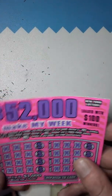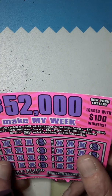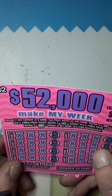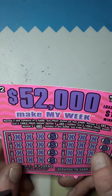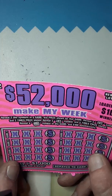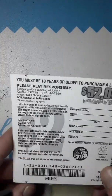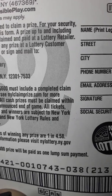Next, we'll jump into the $2 ticket. $152,000 Make My Week. Loaded with $100 prizes. On this one, we need to reveal two like symbols in the game, win the prize shown for that game. Reveal a 2x symbol, win two times the prize. Reveal a 5x, win five times the prize. And if you find that money roll, it's an automatic $100. The odds on this are 1 in 4.58.